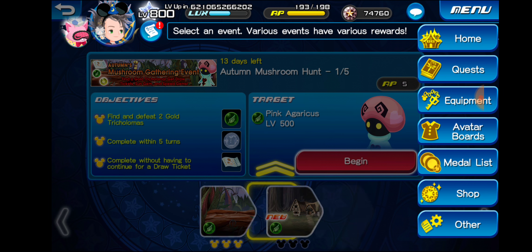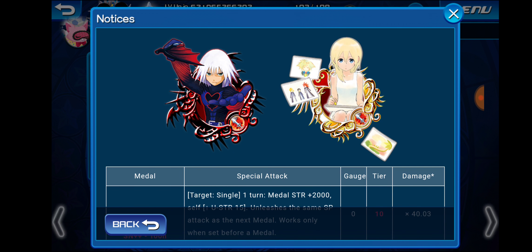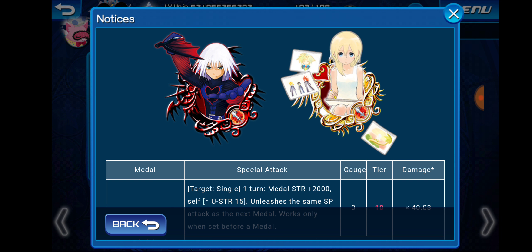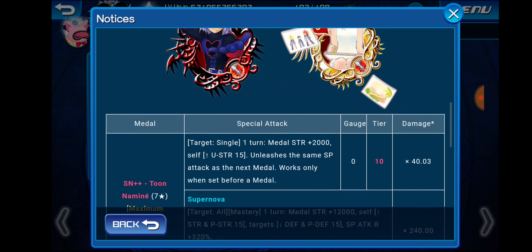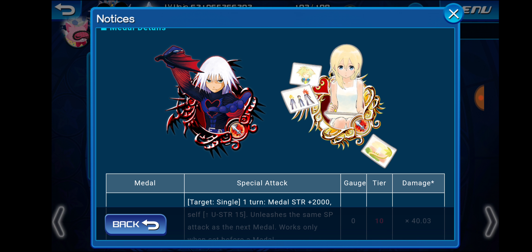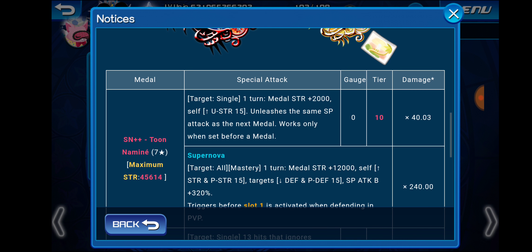Moving on, let's talk about the two medals that just got upgrades. These are actually all really old medals. We have Toon Riku and Toon Naminé that just got upgraded. Toon Naminé is a tier 8 medal originally, and she came out probably a good two years ago. She was a really solid copy medal back in the day, and I think I got her boosted in my first pull from the Naminé banner. Toon Riku, I think, was one of a few different Toon medals that came out in one banner — I'm pretty sure you were guaranteed one of those banner medals per pull. I do have both of these medals so I can upgrade both for you guys.